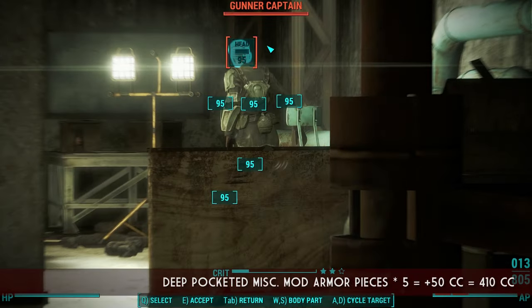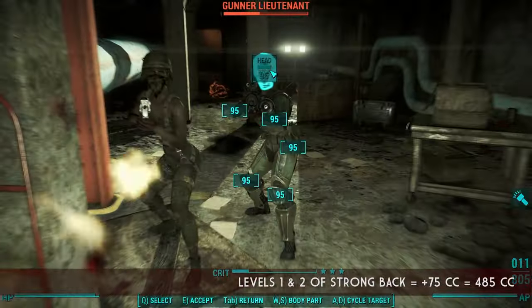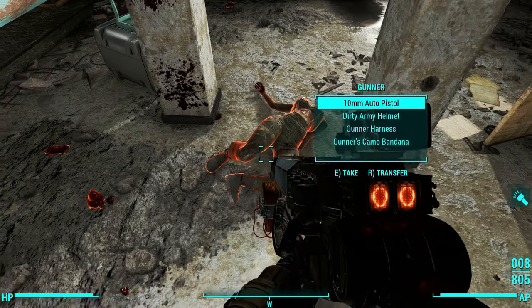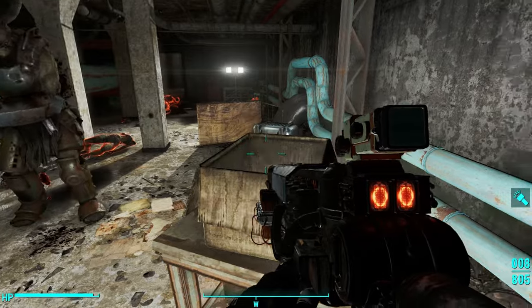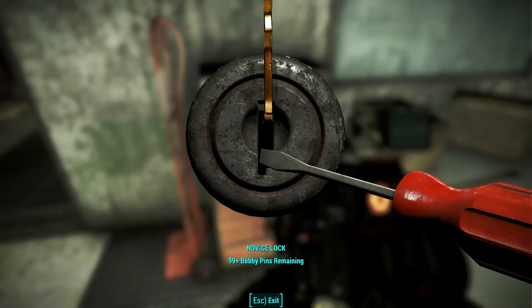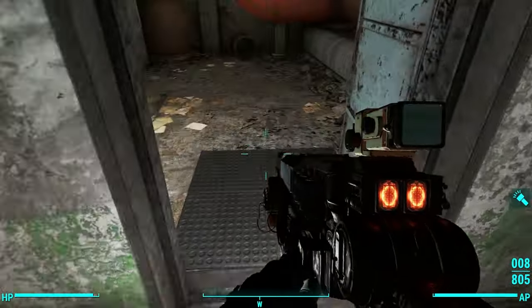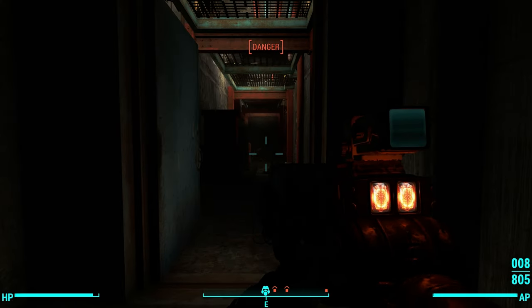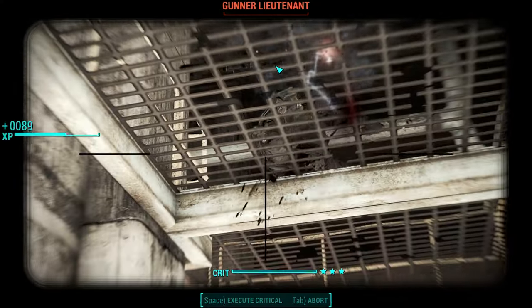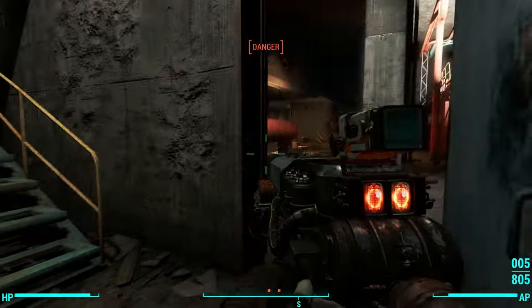There are a couple of perks that can really help when scrounging. The most important one, in my opinion, is Strong Back. The first level gives you plus 25 to carry weight, the second gives plus 50, the third allows you to run when encumbered, and the fourth — the most important level — allows you to fast travel when encumbered. This fourth level is absolutely essential for getting as much as you can from dungeons. The fifth level reduces running cost by 15% fewer action points when encumbered. I recommend you get all five levels of Strong Back.